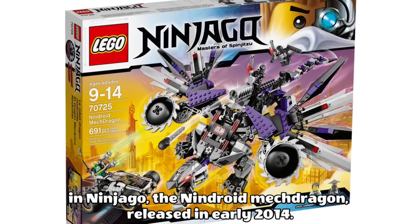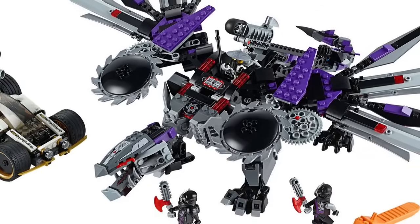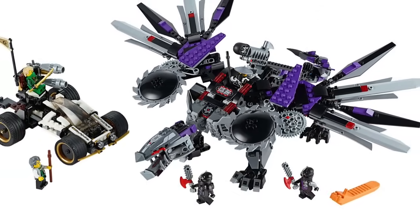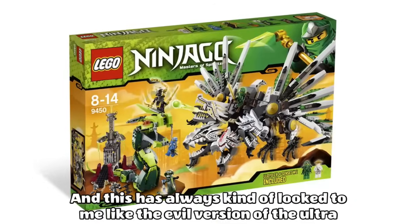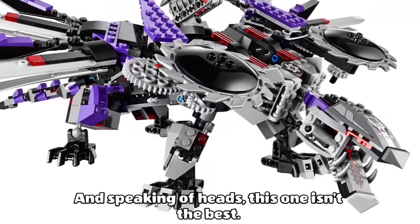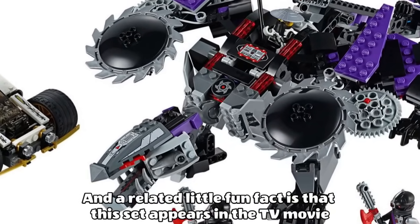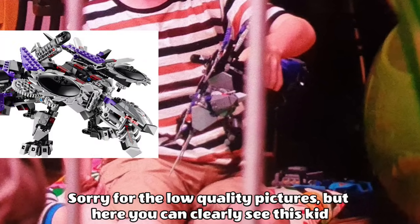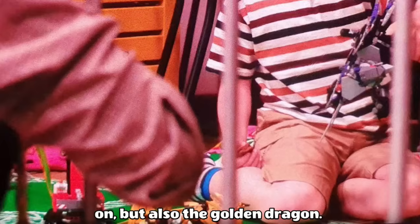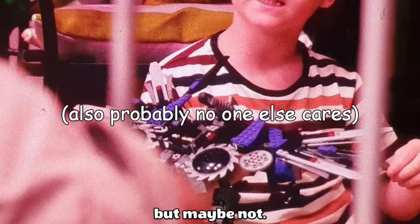In 8th place is the first ever dragon with a brick built head in Ninjago — the Ninjroid Mech Dragon released in early 2014. I recall seeing this release and thinking it was like the coolest thing ever, and even a decade later I still think it's the coolest thing ever. The large spinning saw blades on the front look so intimidating, and I love the large missile on top of it. The jail cell for Lloyd is pretty cool, and this has always looked to me like the evil version of the Ultra Dragon, just with less heads. The head isn't the best, but to be fair this was the start of the brick built head era. A fun fact is that this set appears in the TV movie SEO Trot, based on the Roald Dahl book — you can clearly see a kid with the Ninjroid Mech Dragon, the Golden Dragon, and some Technic sets.